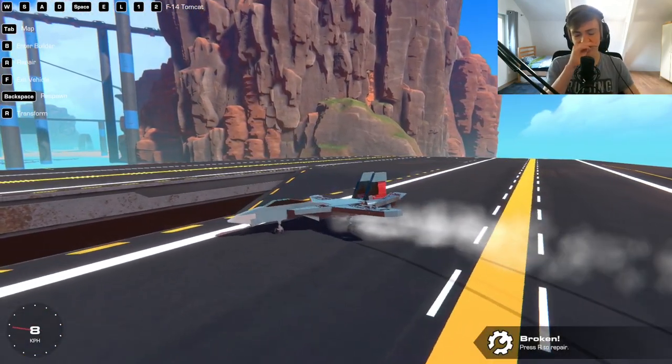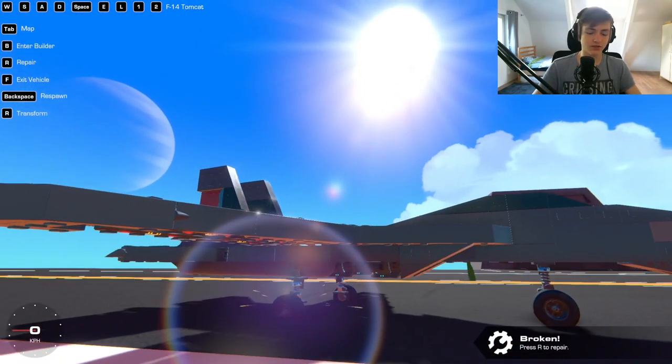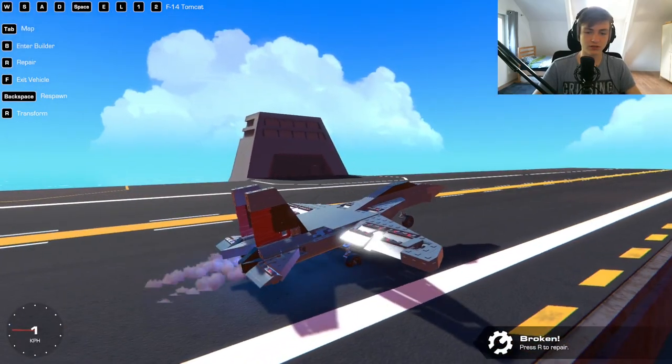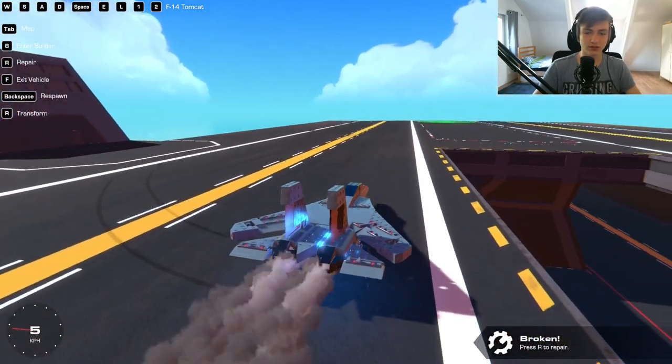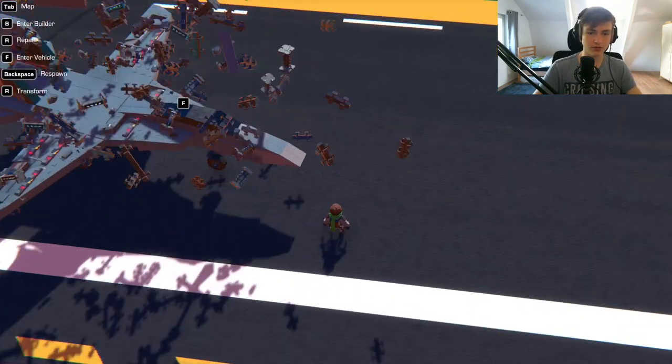Landing gear adds a lot. But in Trailmakers there's this thing with bouncy wheels that really undermines cool landings. Yeah, we're going to compare them.